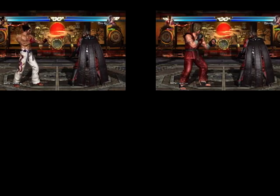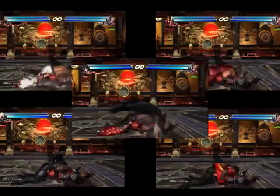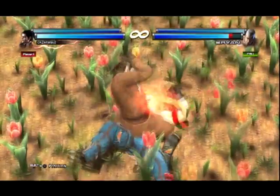To do a command tackle with Kazuya, Paul, Raven, Miguel, or Devil Jin, press down back and both punches. A few characters have other command tackles, but this is the most common command.